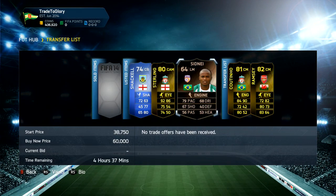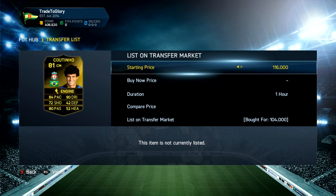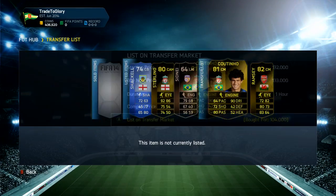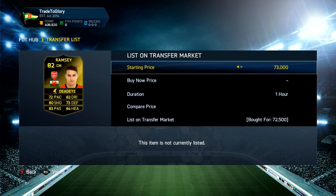We got Sterling and listed him up. Then we get Coutinho — I had him all the way down to the last 10 seconds on 87k and would have made a lot more profit, but we got him for 104k. We're listing him up for 133k. Last player, we get Ramsey for 72,500 and we're going to list him up for 84k.